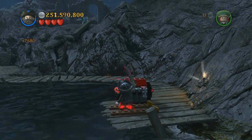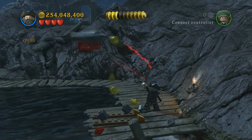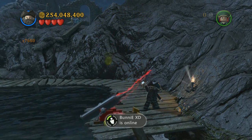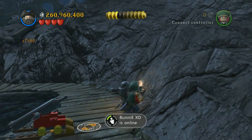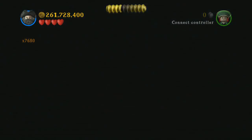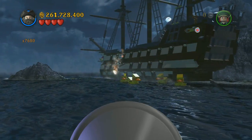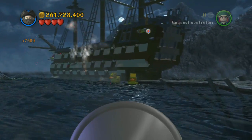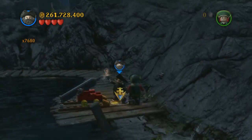Back up on the dock in the same area, switch to Blackbeard and use him to blow it up, then use his ability to reassemble that. Run over to the right, grab the torch, and light the cannon. Then you have to blow up all five of these ducks — it's much easier than a lot of the other mini-games. Blow all five up and it's going to spawn a mini kit over by the ship, so just run over and grab that.